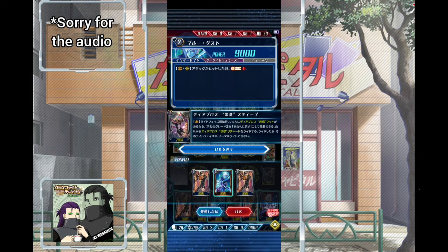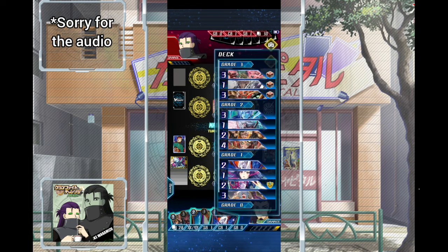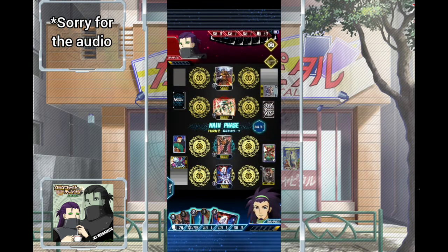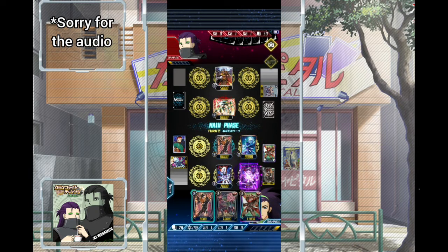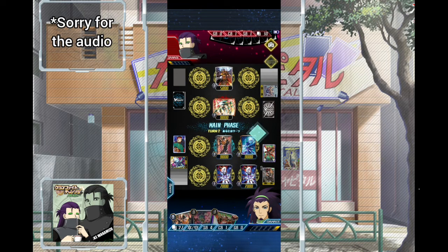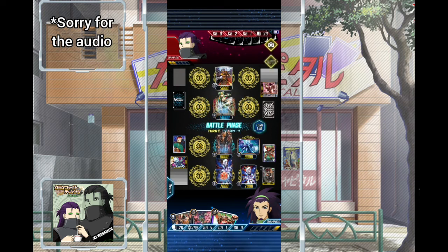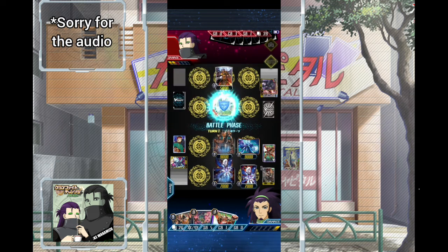When Discard hits, Soul Charge 1 — pretty good, we don't want to get rid of that. We drew into another one so we'll keep Richard. The Grade 2 we kind of want later on when we're at Final Rush is Eden. That's the one we want. We also need to keep CB in mind. For now it's alright — we'll call this, call that, Soul Charge, and swing here just so we can Soul Charge. There goes the heal trigger. We'll boost here, it's alright for now.